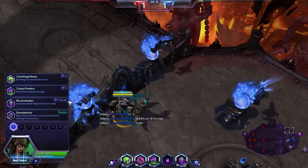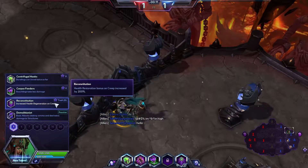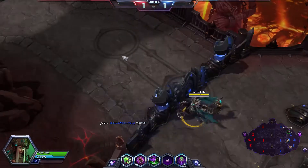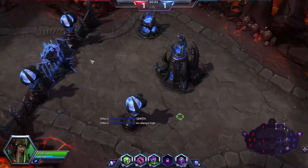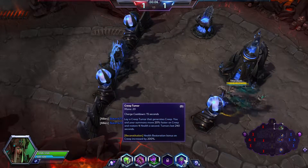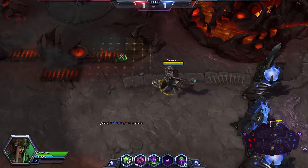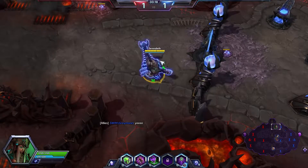We're going to go with Reconstitution for our first talent — her health regen generation bonus on creep is increased by 200%. Our trait is called Creep Tumor. It has three charges on a 15-second cooldown. For each charge it's going to allow us to put down creep, giving us vision, movement speed for ourselves and our summoned units, and some health regen — and that health regen is increased while on creep.